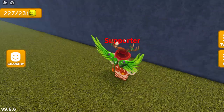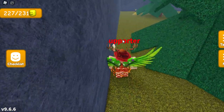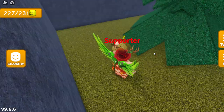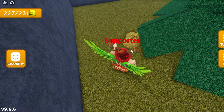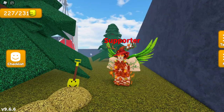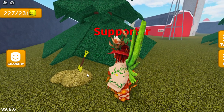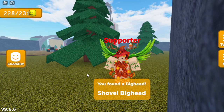Once you reach the back wall of the farm area, you want to turn right and keep going straight forward along the wall until you reach this little dirt pile in the corner. Once you reach this dirt pile in the top right corner of the farm area, right behind the tree — if you look closely, there is a little shovel in the dirt pile, and it actually has the big head face on it. This is the shovel big head. Go ahead and touch it to get the shovel big head.